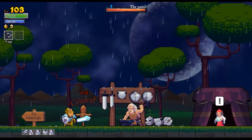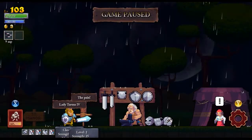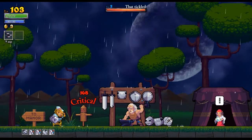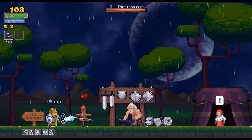Welcome back to Rogue Legacy with Brian. To start things off today, we have Lady Teresa IV, who is a paladin. I've regeared slightly since the end of last episode — I swapped out a vampire rune for a scython rune, so I should be getting 4 hit points per kill and 2 magic points per kill.